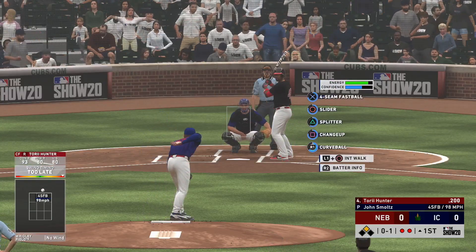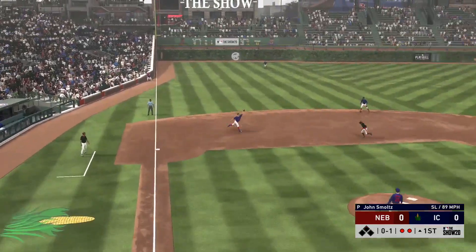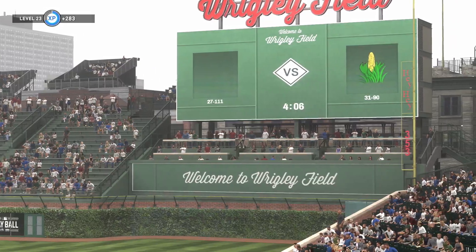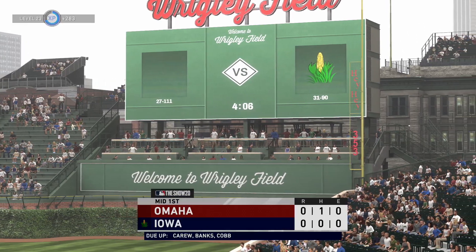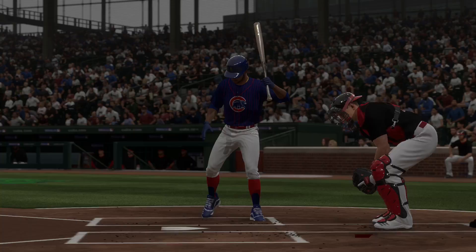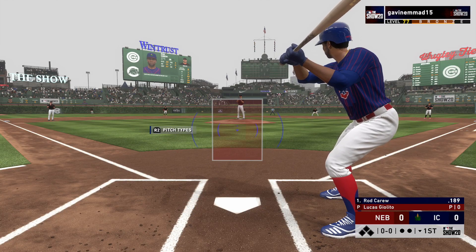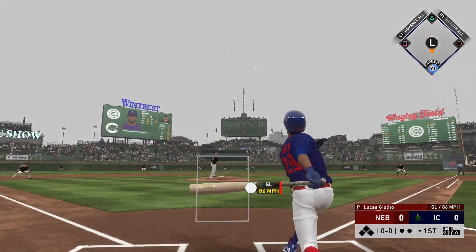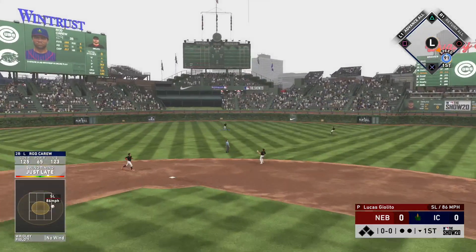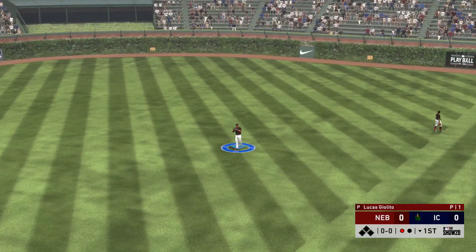The pitch is swung on and missed for the first strike. The play is made here to end the inning. Trying out this 99 John Smoltz, he'll lead things off here in the bottom half of the first. Pitch on the way — pulled toward right center field, Hunter on the move, he gets there to make the play for the first out of the inning.